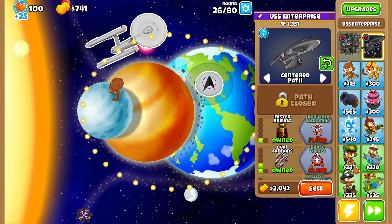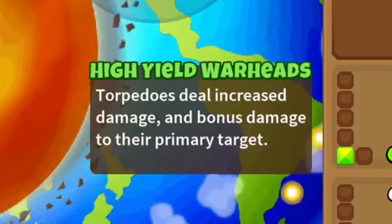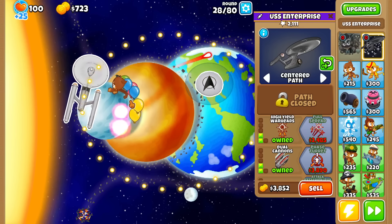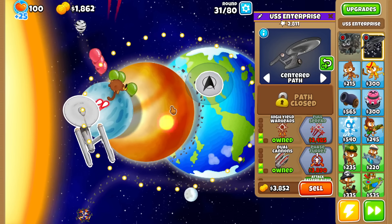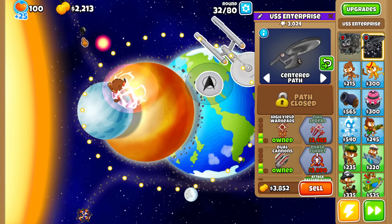Luckily, that's why we have the free Dharma key on hand. And high-yield warheads — torpedoes deal extra damage and bonus damage to their primary target. There's a mini explosion attack, similar to anti-balloon graphics. Those torpedoes pack a massive punch — enough to one-shot black bloons.